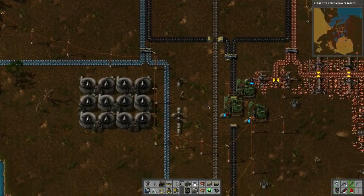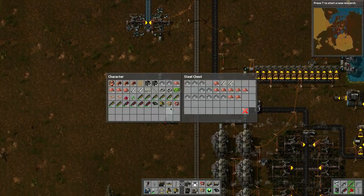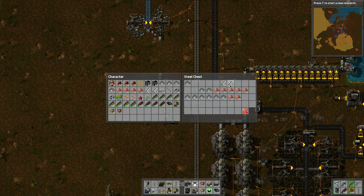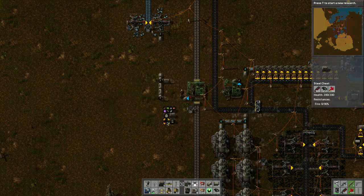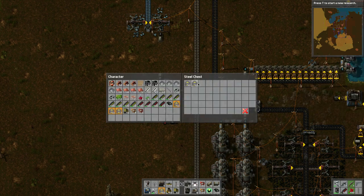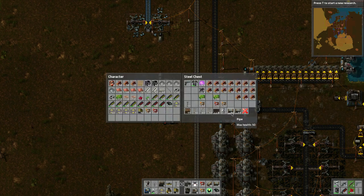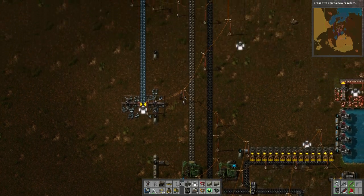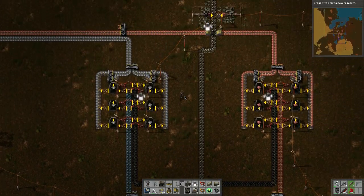Let's go grab some more belts from our storage — way down here. Grab a couple hundred of those, grab those. Here's some more belts, let's grab the rest of these — I have a feeling we're going to use them up. We've got more piping here, let's grab the pipes. I've got two steel furnaces on me that we can actually place to increase production when we need it.